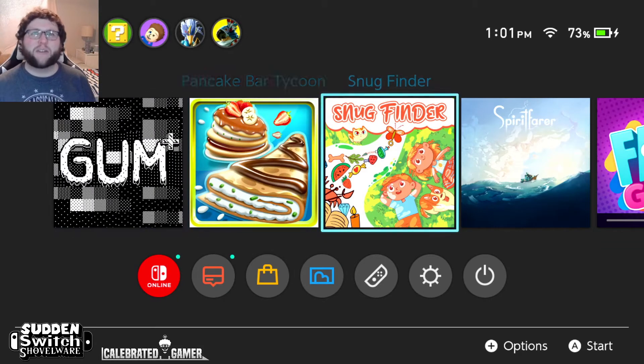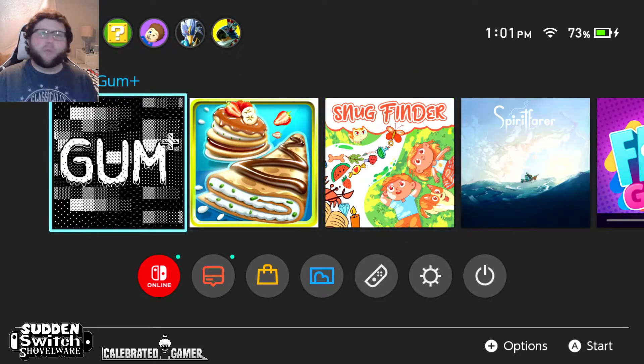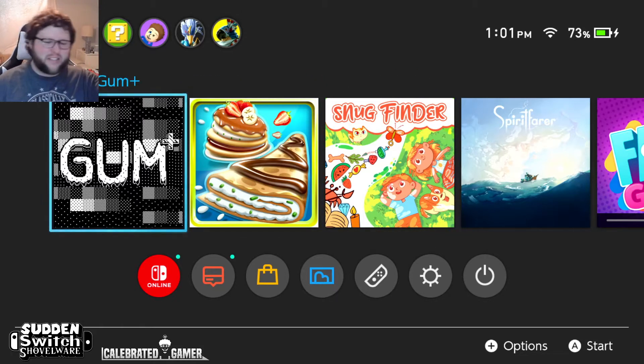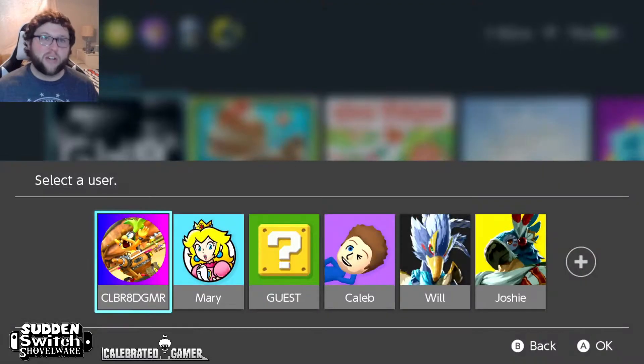So I bought three of the most recent under-two-dollar Nintendo Switch games that have popped up on the store very recently. We're going to play the oldest one first. I did play a tiny bit of this just to see if I could get the setup working — it's called Gum Plus. All three of these could be amazing or they could be hot garbage, so we are going to boot up Gum Plus and see.